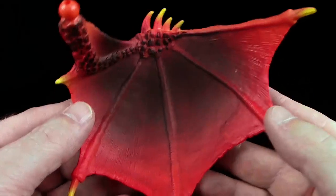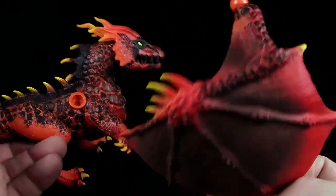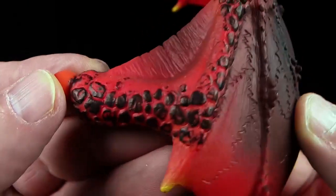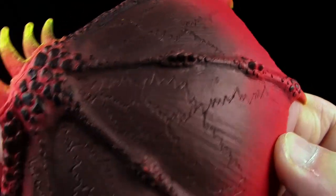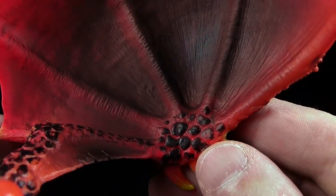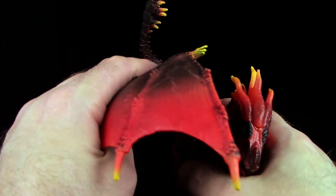Was mich wirklich weghaut, ist die Arbeit hier oben – die Flügelrippen mit kleinen Dornen, die nach oben stehen, und das Ende mit diesen kleinen Schuppenblättchen. Absolut toll gemacht. Ich schätze auch sehr diese kleinen Einkerbungen an den Flügelrändern – das ist eine richtig lebendige Flügelhaut, die sich zwischen den Flügelrippen spannt. Allerdings finde ich, dass die Flügel leider ein bisschen zu klein geraten sind. Ich nehme dem Drachen nicht ab, dass sie diesen massiven Körper hier tragen. Das hätte ich ein bisschen anders gemacht.